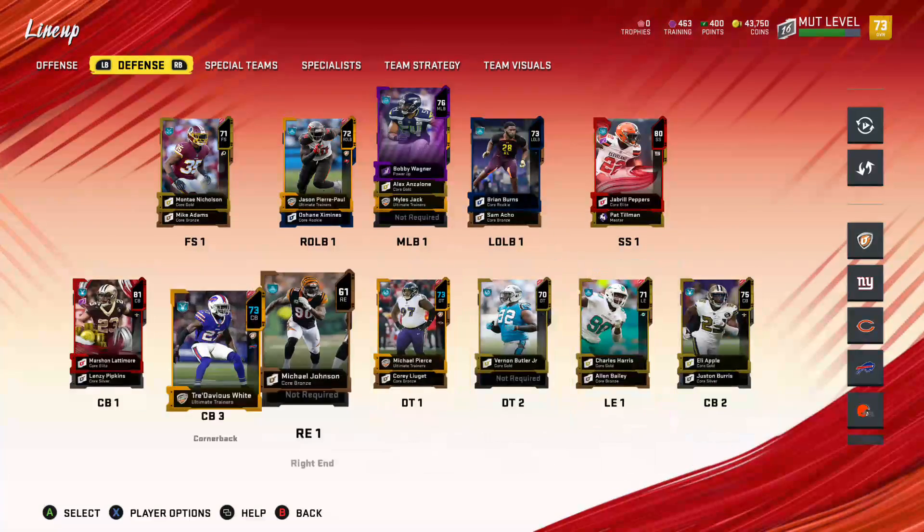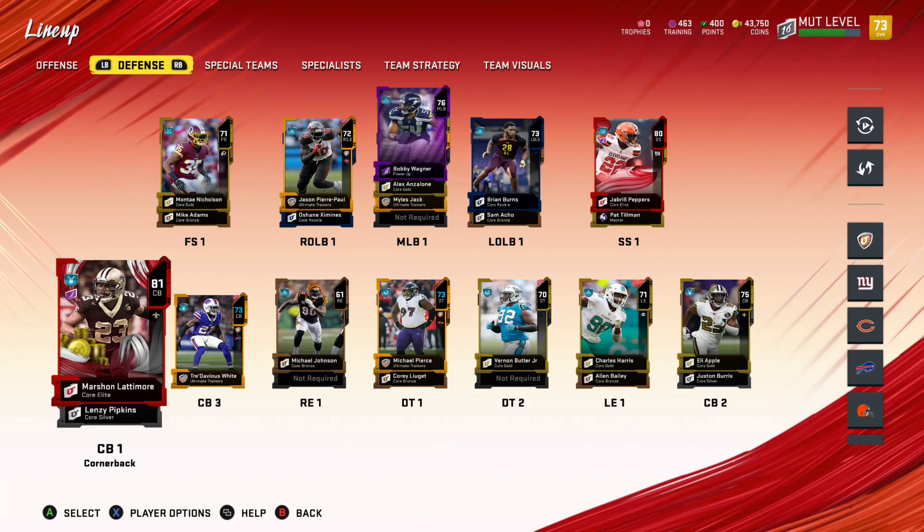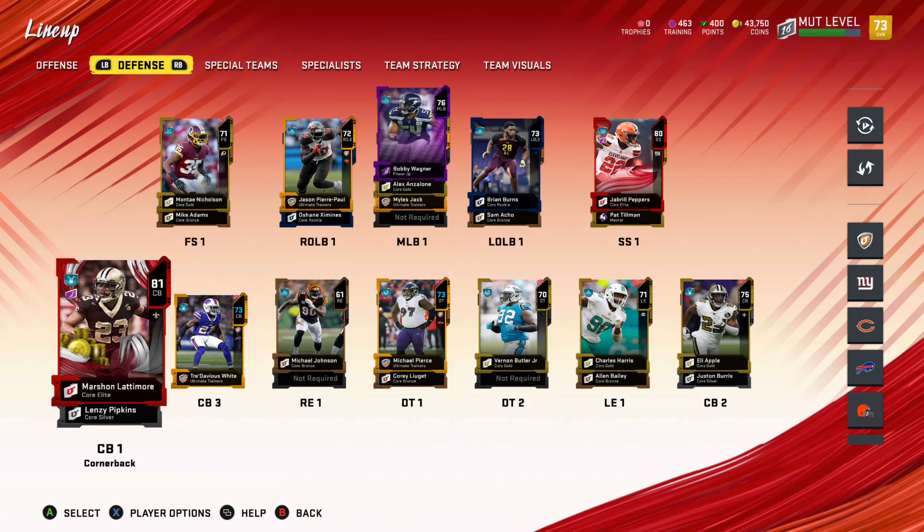On defense I got Jabril Peppers, Eli Apple, and Marshawn Lattimore — Platinum card. I can sell it for 26k whenever I want.